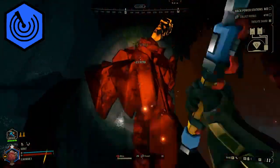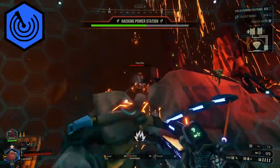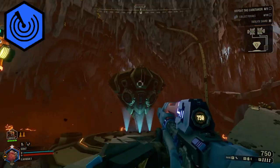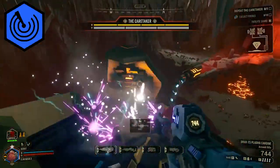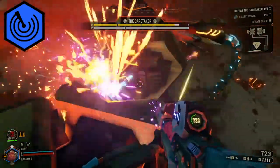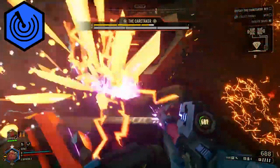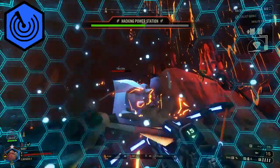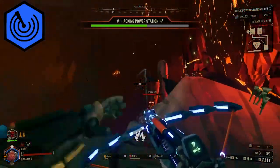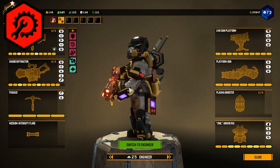The Scout has some interesting interactions in this mission. Similar to escort duty, the Scout is best equipped to collect materials and resources to aid the team. One fun interaction: the Scout can actually get on top of the Caretaker during the final fight to hit the armor points — it's tricky to stay up there, but effective. The plasma carbine is really good here, and the crossbow is surprisingly effective at taking huge chunks out of enemy turrets.